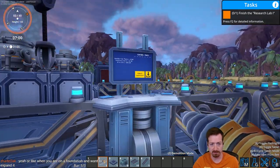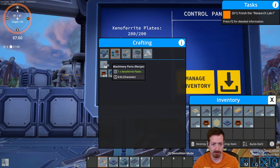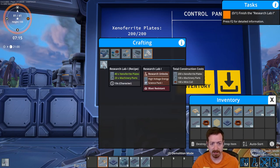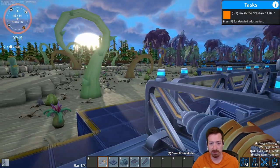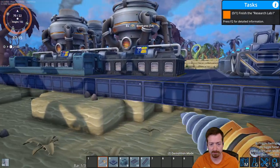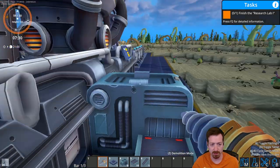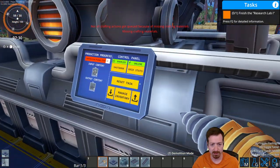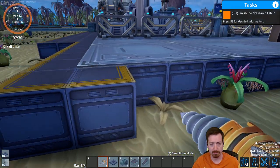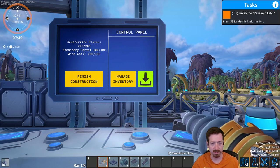Okay, so that should be enough to finish this out. I just need to craft 100 machinery parts — and that'll take 50 seconds. So once that's done, we'll have our first research lab and see what research is all about. And then hopefully I can craft some more building blocks after that. I need way more. Okay, and done. Bingo!